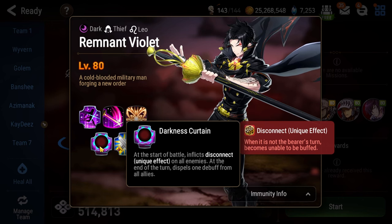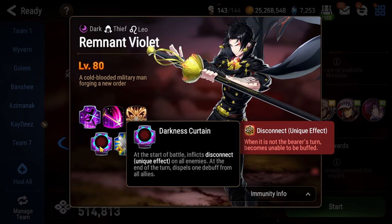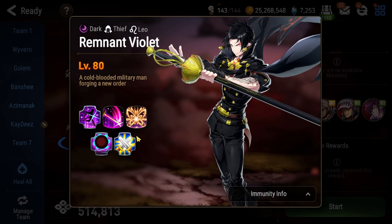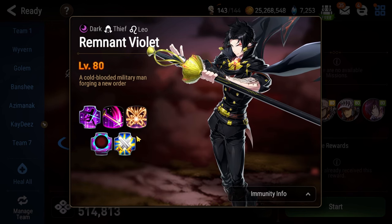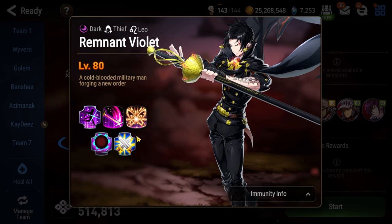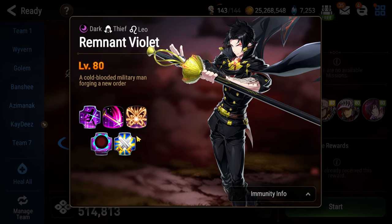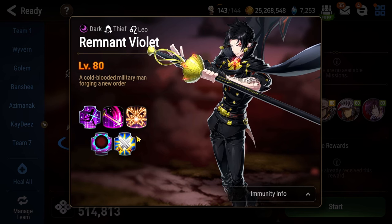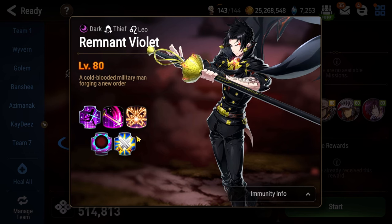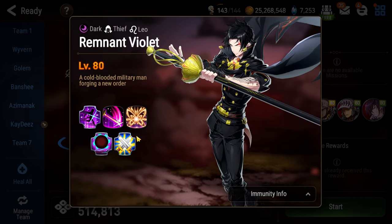To make matters worse, he also has the passive Darkness Curtain, which gives Disconnect to everyone on your team and it cannot be dispelled or resisted. Disconnect means characters can only buff themselves. So if you were hoping to get attack buff from a character like Tamarin, that is out the window. If you're hoping to rely on immunity from Adventure Raz, that is also out the window.